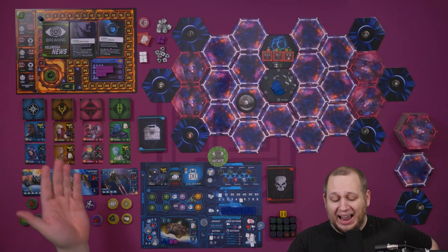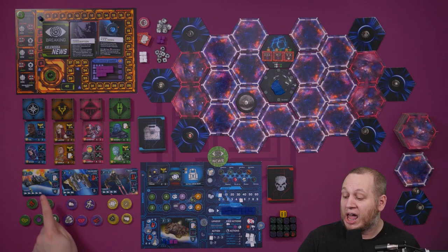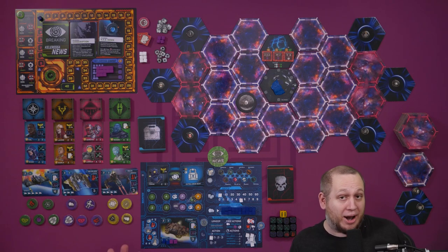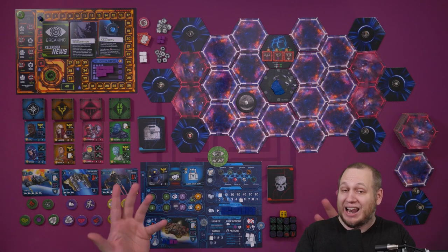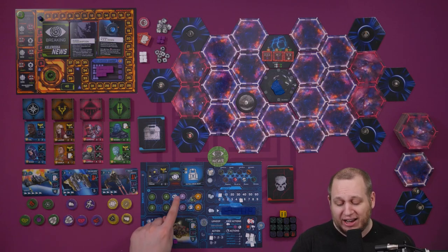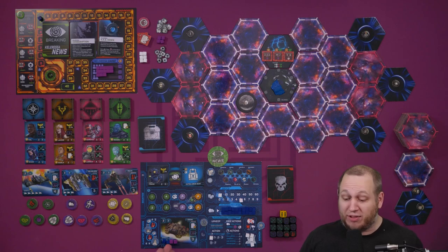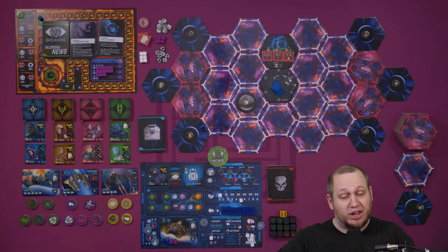Crew have their costs shown in the bottom left-hand corner — you can see costs like eight, three, six, and so on. You can buy a ship upgrade, which costs 10 money and also requires two scrap metal. Finally you can get your upgrades. Crew will go into the crew spaces and ships into the ship space. You can only ever have one ship — if you buy a new ship, the previous one is disposed of and it replaces it. You can have up to two crew.